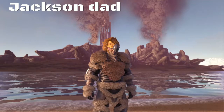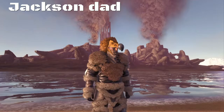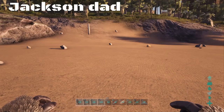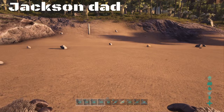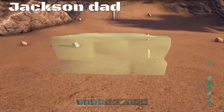What is up guys, it is Jackson dad here and today I am bringing you a little 3x3 beginner, mid, or later game base and it is quite annoying to raid. What you're gonna need is eight foundations, 28 walls, four doorways and four doors, 13 ceilings, two hatch frames, two trap doors, and one ladder.